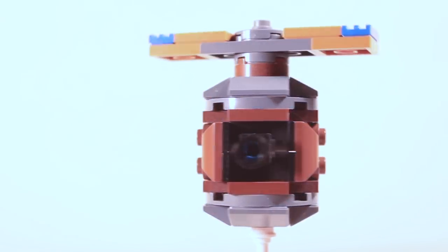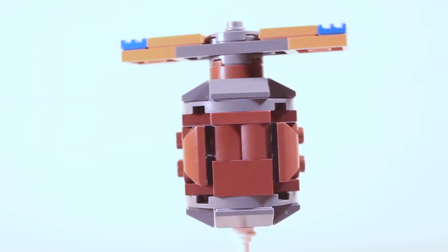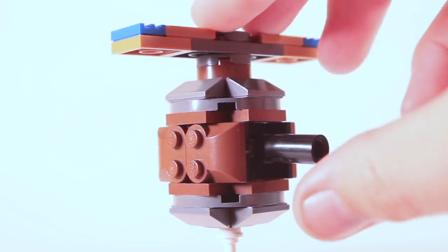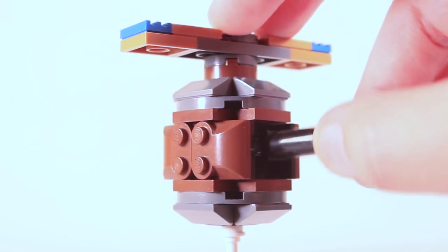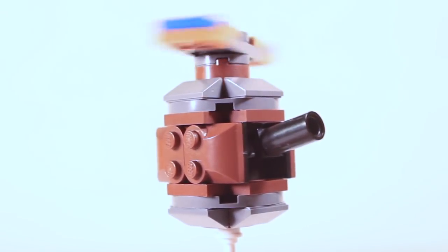Up next, we have what is basically a flying musketeer, but its official name is, of course, the Flying Machine. Now, this only has two features: one being its cannon that can be adjusted to target air or ground units, and two being the propeller, which you can rotate simply by flicking it.